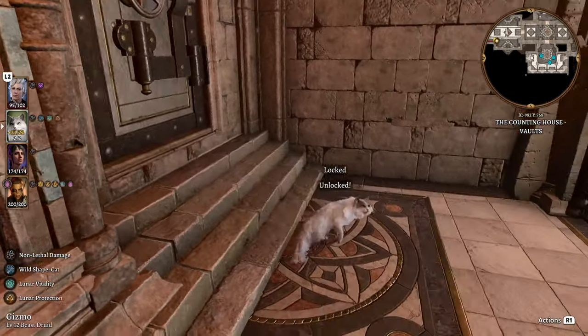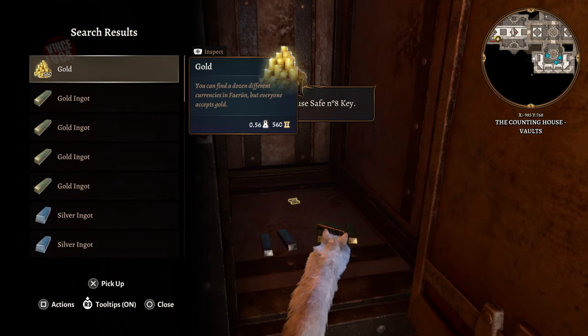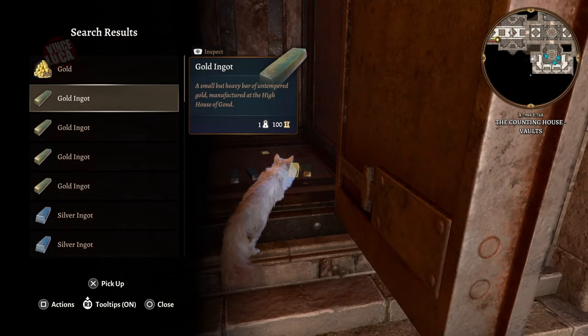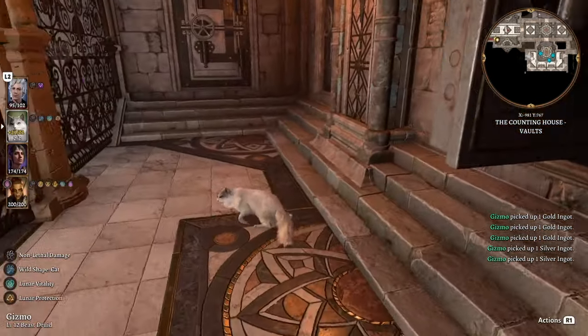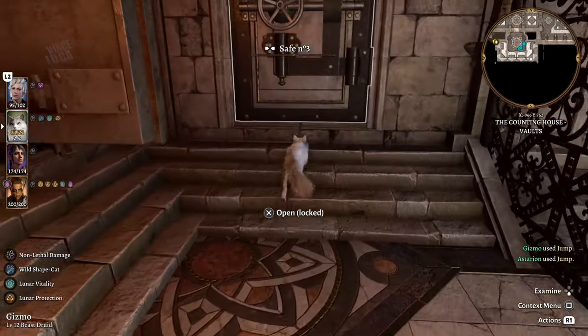Safe number three I don't have the key for, so skipping ahead — safe number eight has gold and everything. I got these keys from the room on the second floor of the bank. There's also a bank pass up there that you can pick up, which allows you to come down to the vault area.